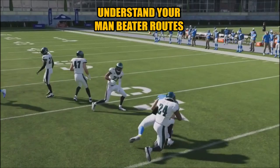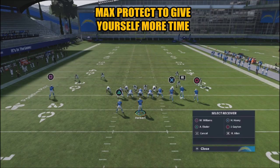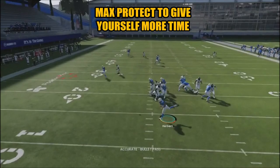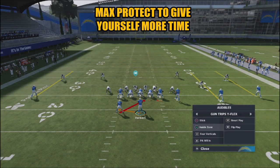Another thing you can do is max protect — this is going to take away those six blitzers, and all you really want to do is look for your man reads. If it's man coverage, you've got the little dragger — go hit that, get the separation, and turn upfield. Let's see if we can get an inside zone here.